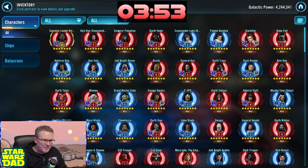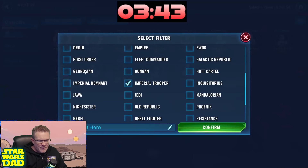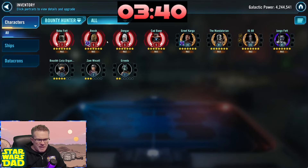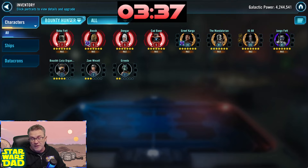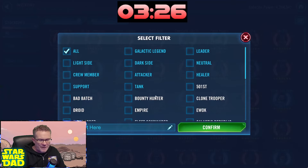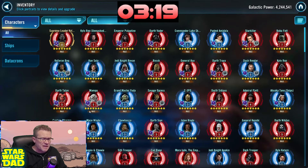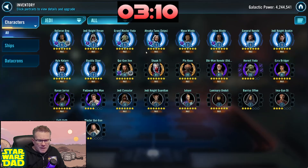The Separatist fleet is a work in progress too. No Executor yet — IG-2000 is only six stars at Gear 12, but this is a definite Executor farm coming up next. Fleets I'm going to bring in at a six to six and a half. We've got Supreme Leader Kylo Ren over here, and the Bounty Hunters are all underway. Executor is right around the corner — probably on the 15th of August, our pal Broi will be unlocking Executor. That'll be a nice add.